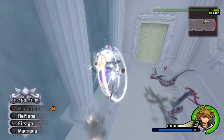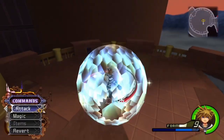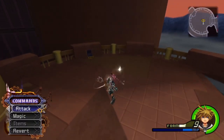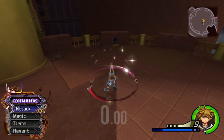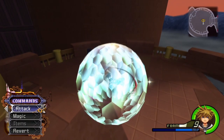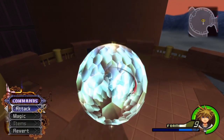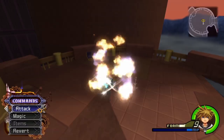One big but commonly unspoken property about Final Form is its aerial agility with magic. Casting magic in midair will not cause Sora to float, but instead fall while casting. Normally when casting Reflect, there's an ending lag where Sora cannot perform any actions. By jumping and casting Reflect, Sora will land on the ground just as Reflect ends and cancel the ending lag, allowing Sora to immediately move again.